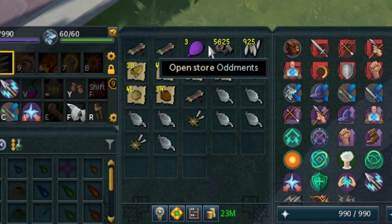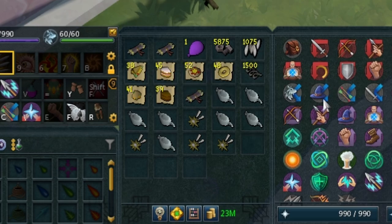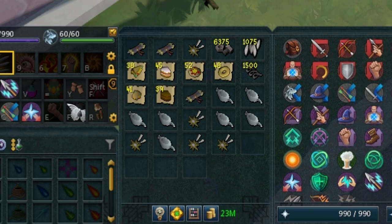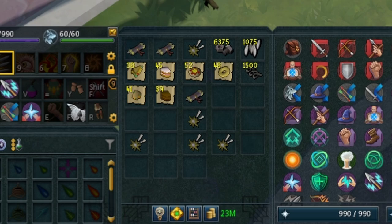Purple balloons are pretty good when it comes to just giving raw cash and stuff. Did we get anything good? That's gonna be a hell of a lot of XP. Let's just dump it wherever. 250k in summoning? Why not. Nice.